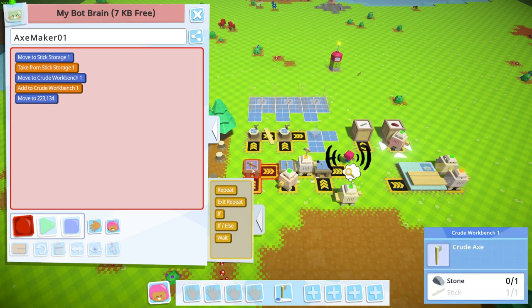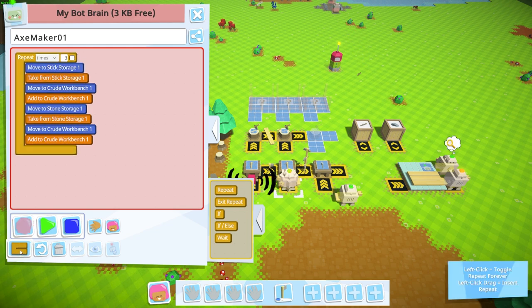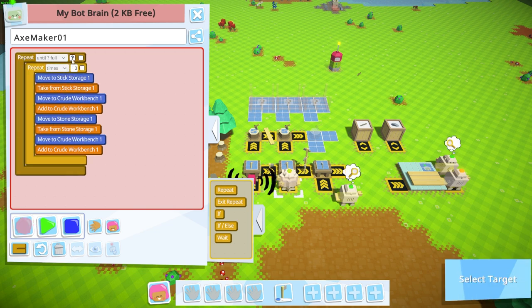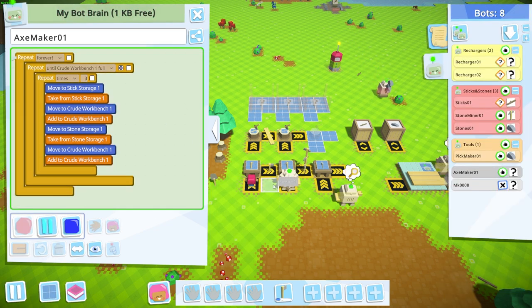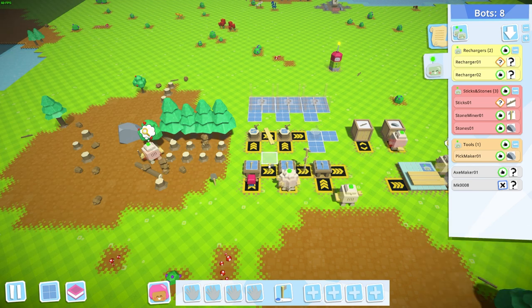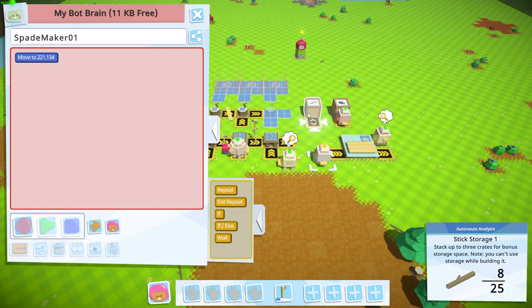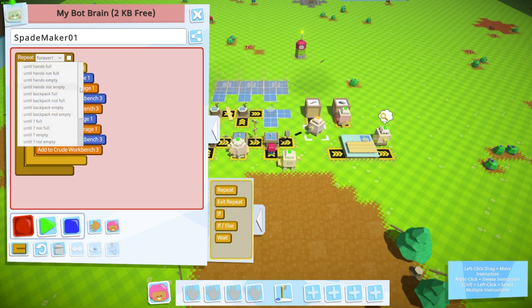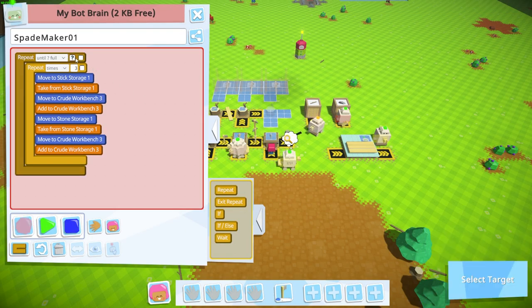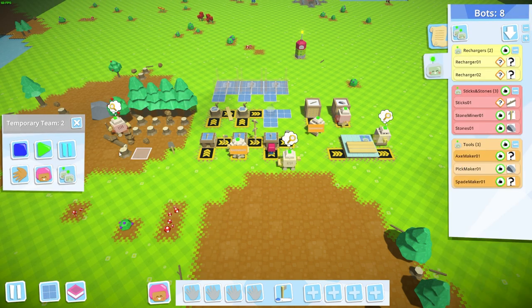We bring over a stick and a stone to make the axe, set it to do three axes at a time, and loop until the bench is full, then do that forever. It stops if the bench is full and stops the inner loop once three axes are produced. We do the same for the spade: pick up a stick and a stone, make three, loop until the workbench is filled, then do that forever.